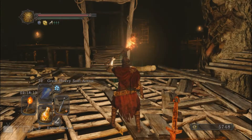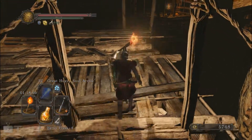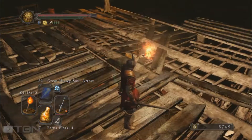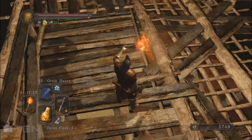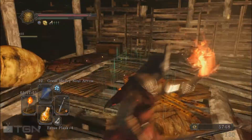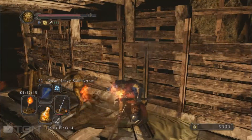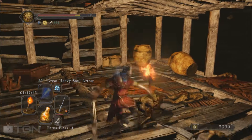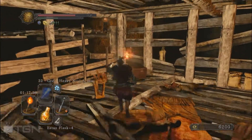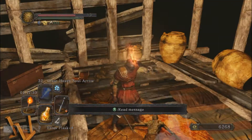We'll go back to the bonfire and we are going to keep going but on a different place now. I'm always doing the path on the right first because it's bringing us here first. Now we are going to jump in there because there are a few hollows just waiting for us. Let's kill this one first because he's already awakened, then we'll kill this one. There are quite a few but they don't bear any weapon, so it's easy to defeat them.